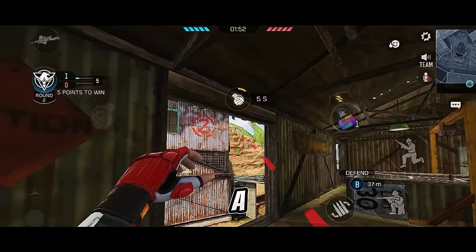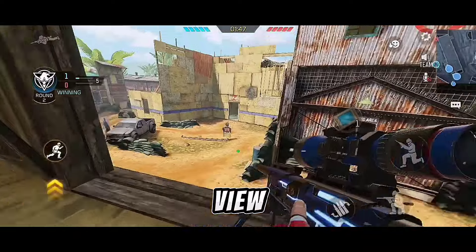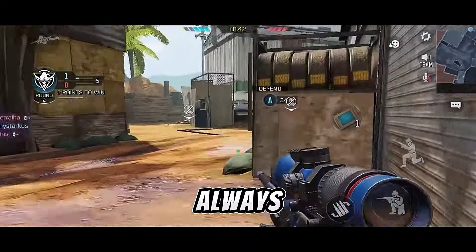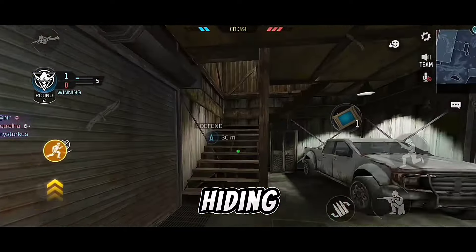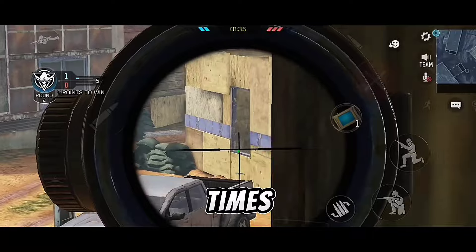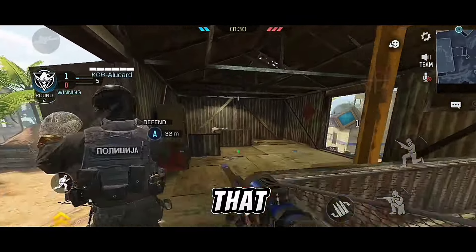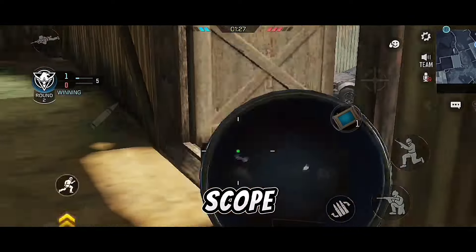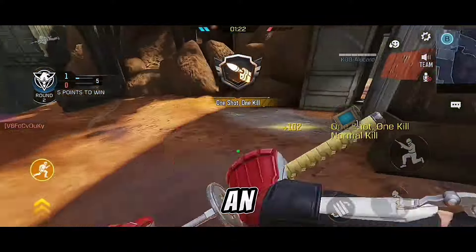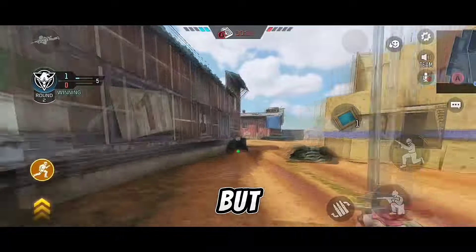Many times you must use the hardscope. What is a hardscope? A hardscope is when you open your sights to get a better view or look for a hidden or passing enemy. Always do this because you can catch an enemy hiding or passing by. In the example gameplay, I use the hardscope several times — I'm looking for enemies that are close. Always open the scope; if you see an enemy with a closed scope and then open it to hit him, he will have an advantage over you.